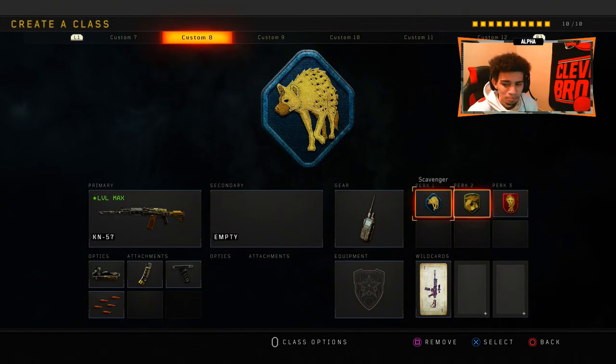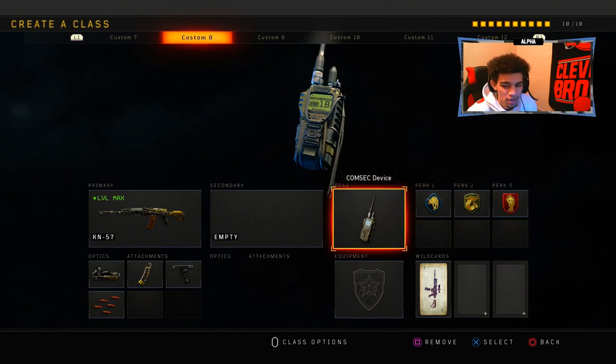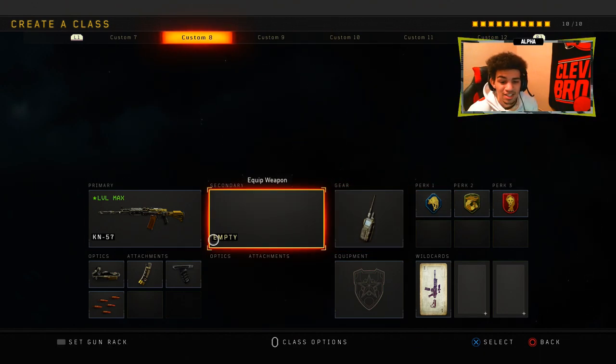And here are the perks I was using. I don't use Dexterity that much because I always find myself running, so I can just get that easy shot when I'm sprinting — shoot and then aim. But nonetheless, this is the class setup.